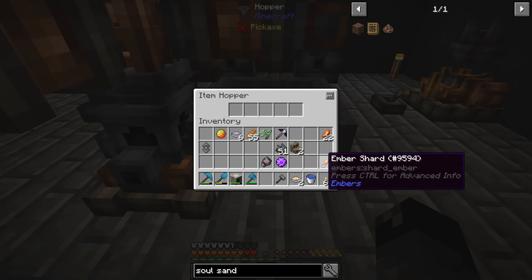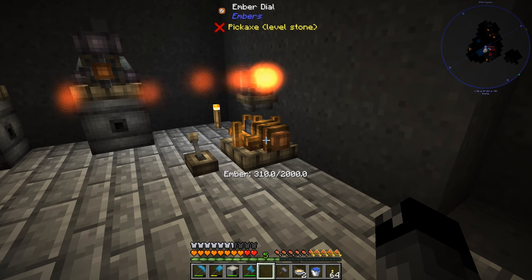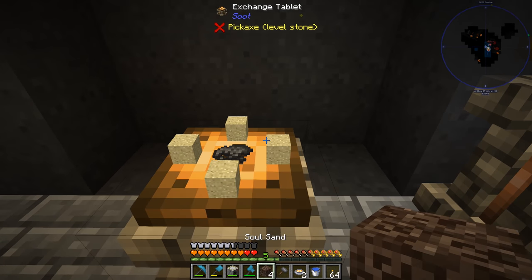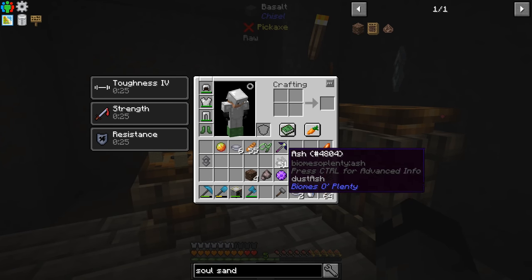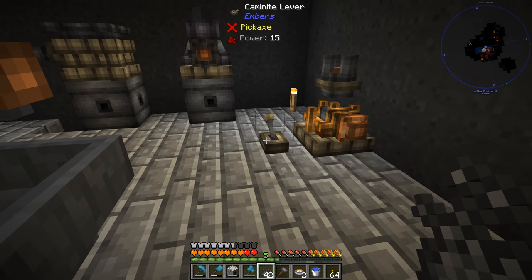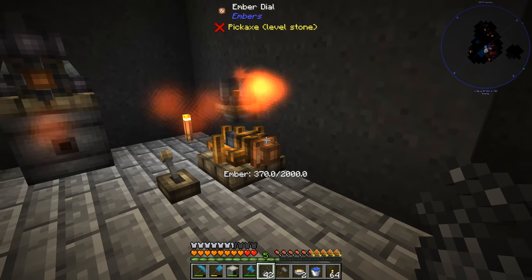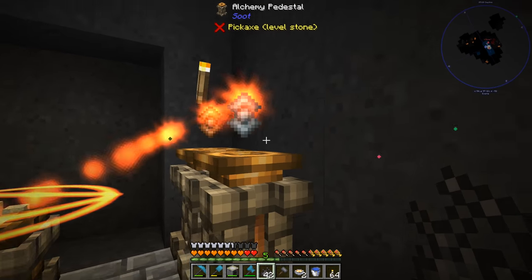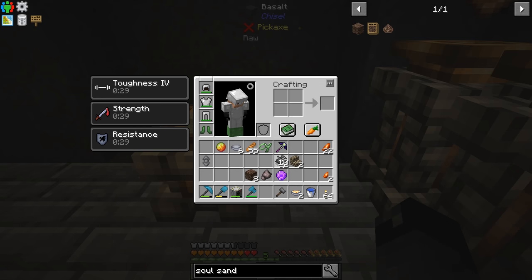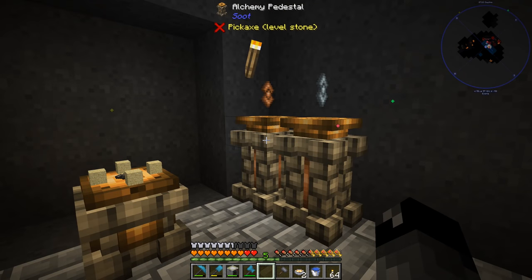We add one more ember shard to bring us up to the 400 mark. We'll leave the lever on and it'll just shoot when it's ready. This time it works - and we get four soul sand per recipe! I'll put another ember shard in and let it auto-fire again. The silver aspectus just sits on a pedestal nearby and that's all that's required - no further ash needed. Running through all my inventory we ended up with 24 soul sand total, and we only had one fail. Very easy to get this going.